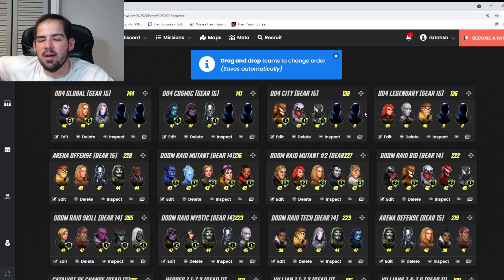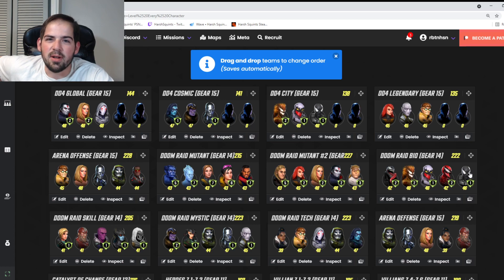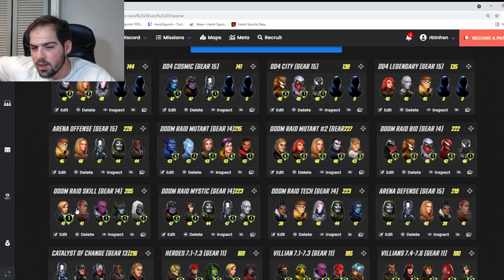For ISO on these teams, I suggest 3 or 4 for most, and ISO 5 for arena. For Doom Raid, ISO 4 is fine. Kitty Pride and Iceman can stay at Gear 14 while the other three go to Gear 15 — it's doable at Gear 14 but harder. If you have a well-developed Bishop it makes things easier. For Doom Raid Bio, Symbiotes are the recommendation — you may need some alliance help.